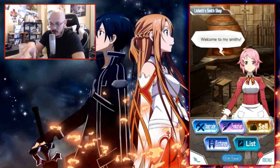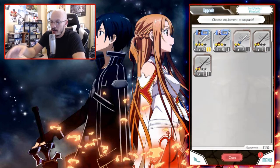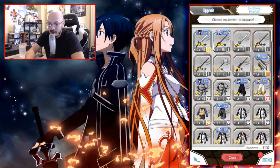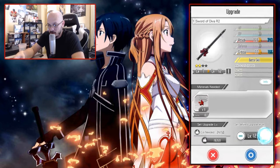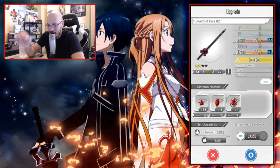Once you're in upgrade, it takes you to the Beth Smith shop. Now, all of this is explained in the tutorial. You click on upgrade, then click on the item you want to upgrade. Let's click on the Sword of Diva. We can upgrade this item to level 20 because it's a 2 star. 1 star you can upgrade to level 10, 2 stars to 20, 3 star to 30, 4 star to 40, and so on and so forth.